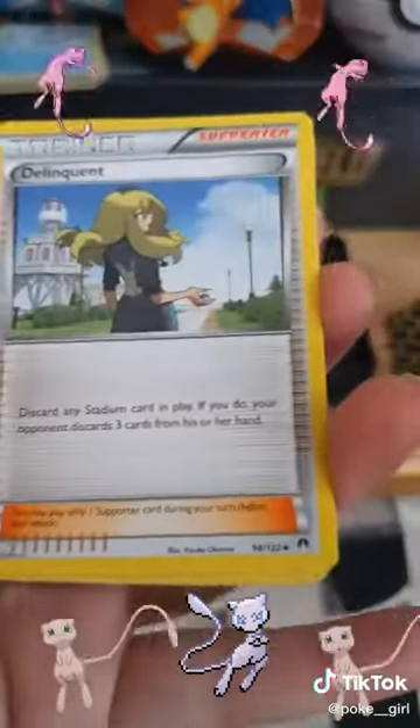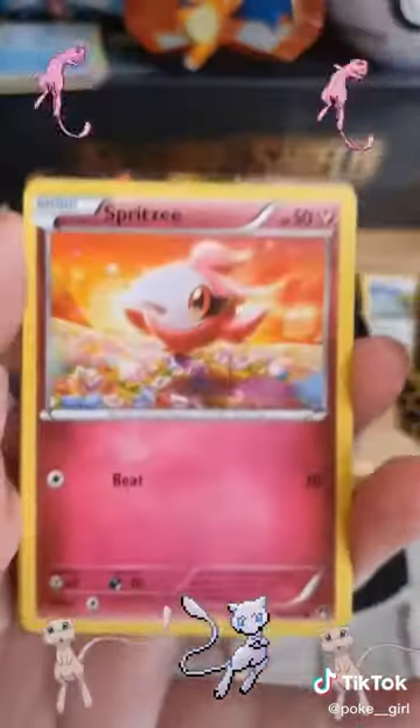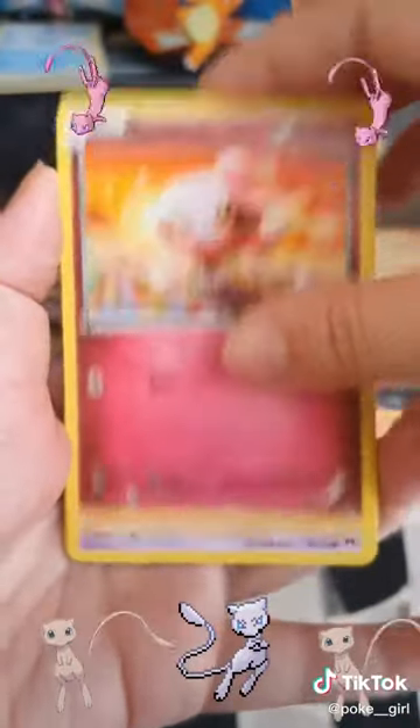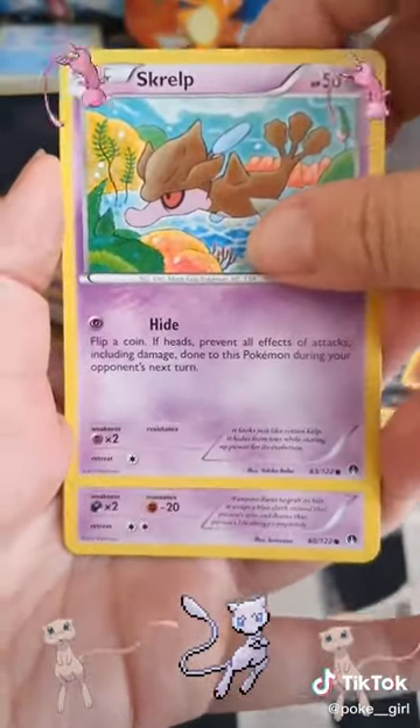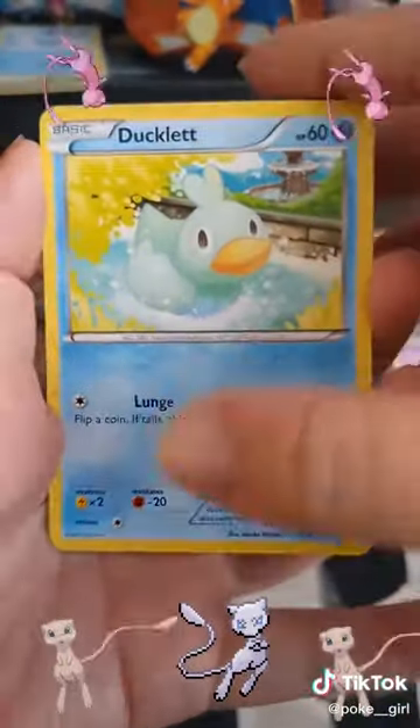So we have a Grateful, a Delinquent, a Nuzzle Leaf, a Spirit Ease, a Skrill, a Circle, a Hornage, and a Ducklet.